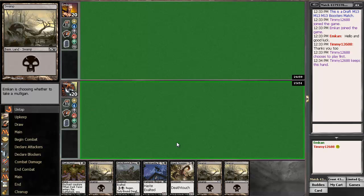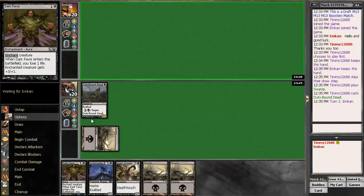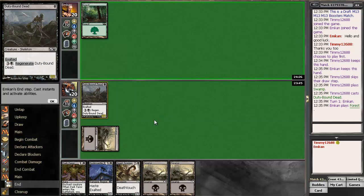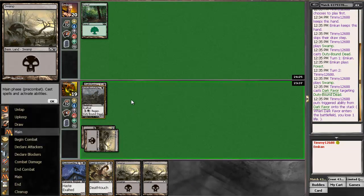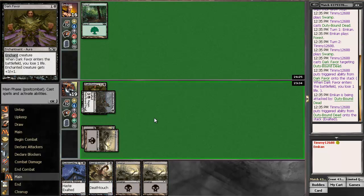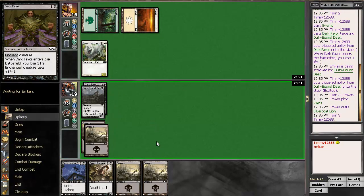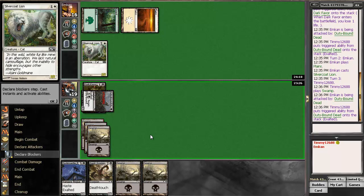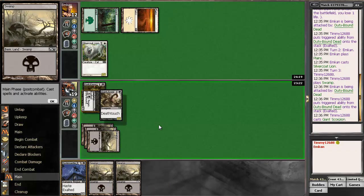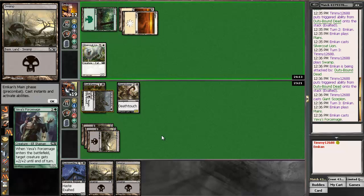We would not like to mull again. The question is do we Dark Favor this - I think the answer is yes. We're swinging for four on turn two, that seems awesome. Ha - no chumps!